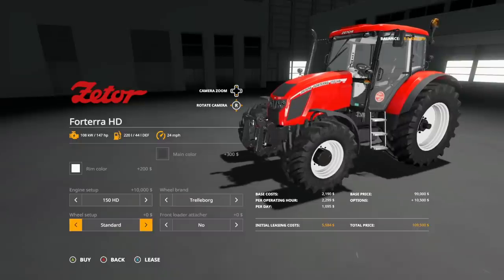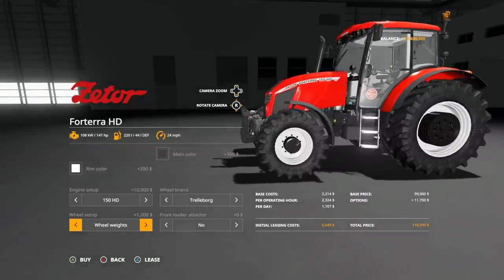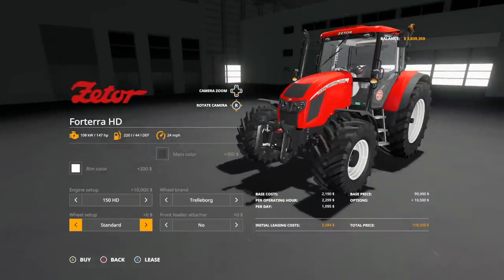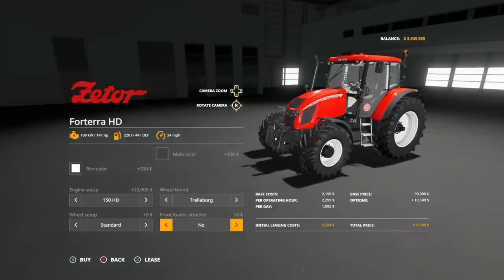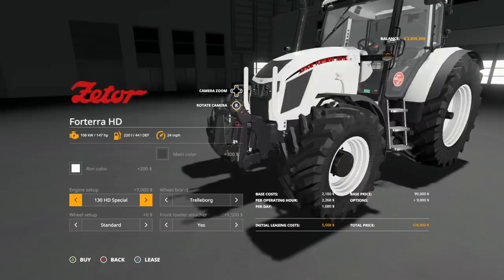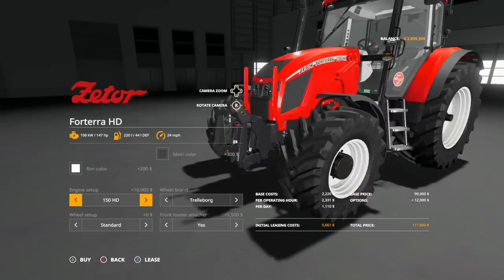For wheel brand we have Trelleborg and Nokian. In Trelleborg, nothing too crazy — standard options include wheel weights, wide tires with weights, narrow tires, rear twins, twins all around, and back to standard. Then front attacher: no or yes. The front attacher will change color with the tractor color, which is really cool — I really like that.